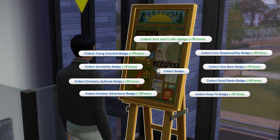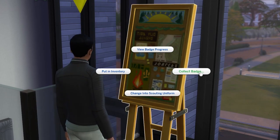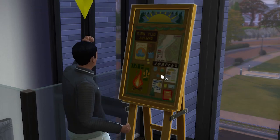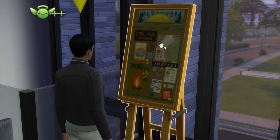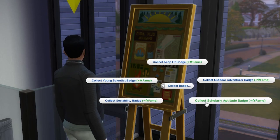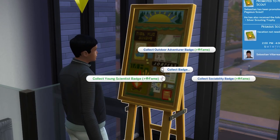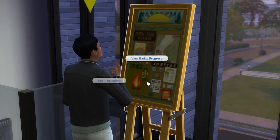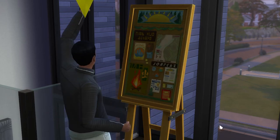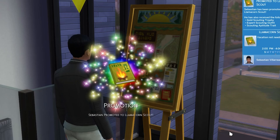You'll need 1 badge for your first promotion, 3 for your second, 6 for the third, and all 9 for the fourth promotion, which will see you at the very top of the career as a llama corn scout. Note that you solely get your promotions based on how many badges you've collected, not based on actually going to your weekend scouts meetings. So if you complete all the tasks and collect all the badges back to back, you can go from the start to the top of the career in a few seconds.